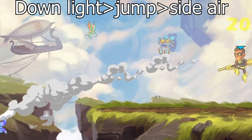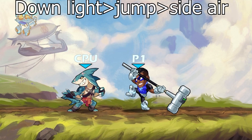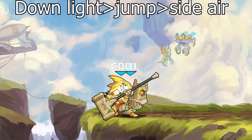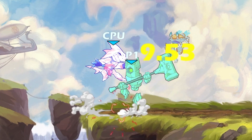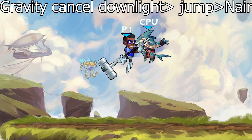Next is down light into jump side air. Similarly to the other down light combo, it will only work under certain circumstances. For example, it won't work if they are at full health or close to full health.